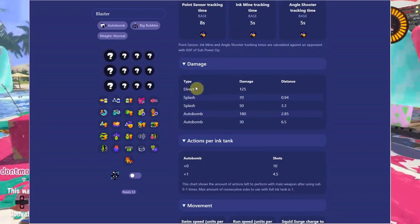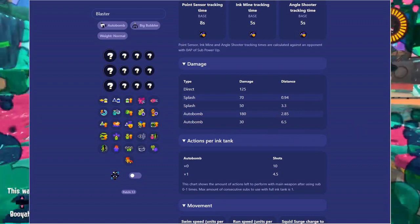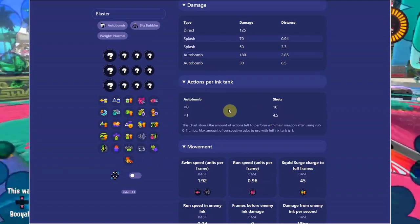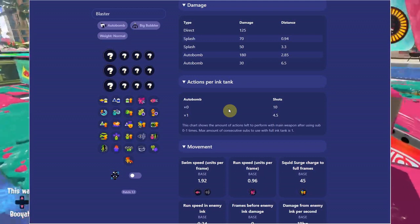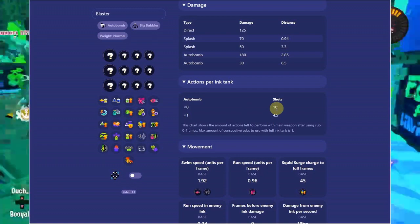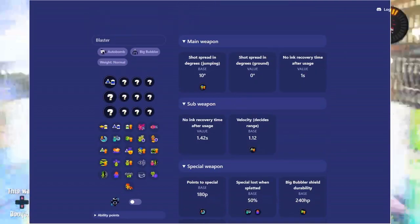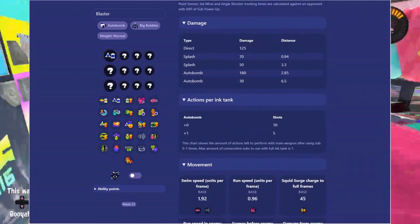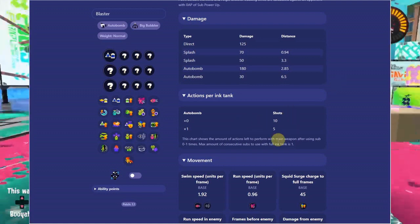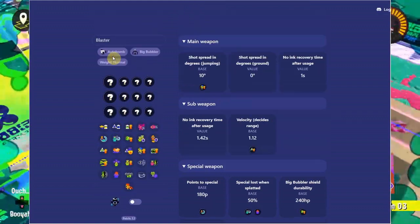Here's the damage — it shows damage for your weapon, splash damage, auto bomb damage, and auto bomb splash damage. With a full tank of ink and no gear, you have 10 shots before running out, and throwing one auto bomb leaves you 4.5 shots before you're pretty much empty. With one main of sub saver, that goes up to five shots after throwing an auto bomb — a little improvement, just as an example.